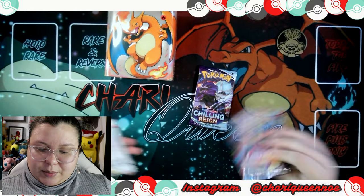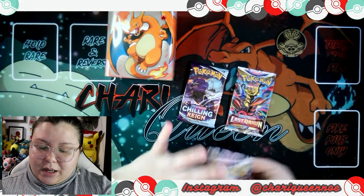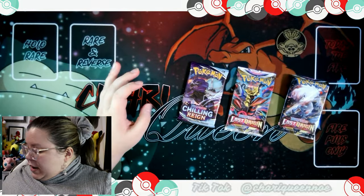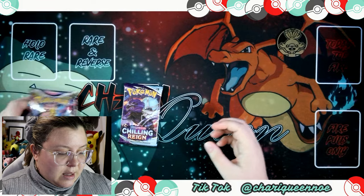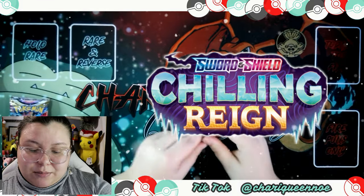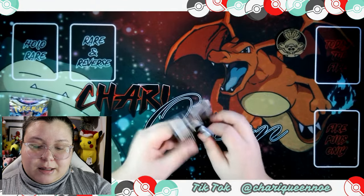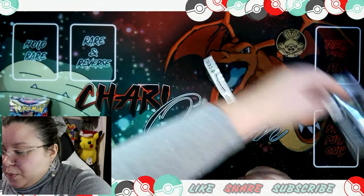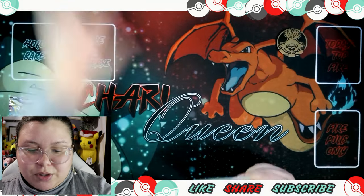I use them for any extra cards or giveaways that I wanted to send off. So let's see what we get. We get Chilling Reign, Lost Origin, and another Lost Origin. So we're going to start off with the oldest — Chilling Reign. In the set, I'm still chasing my Snorlax. Let's see if we get anything, and I hope we get some fire pulls for sure.